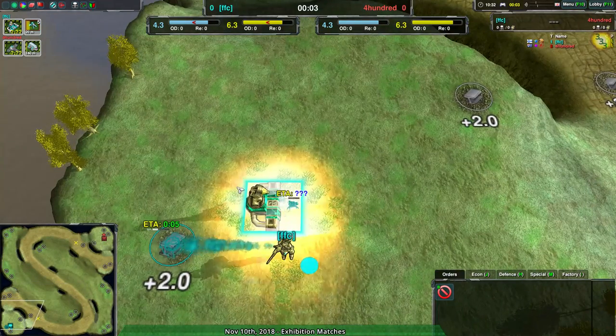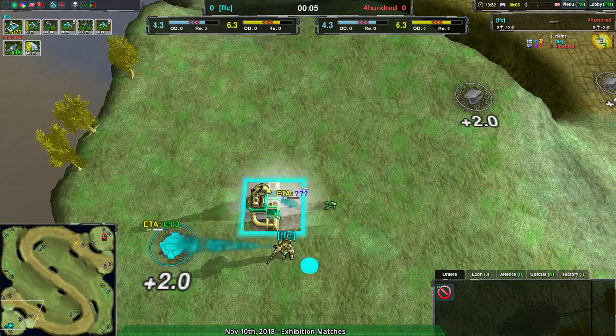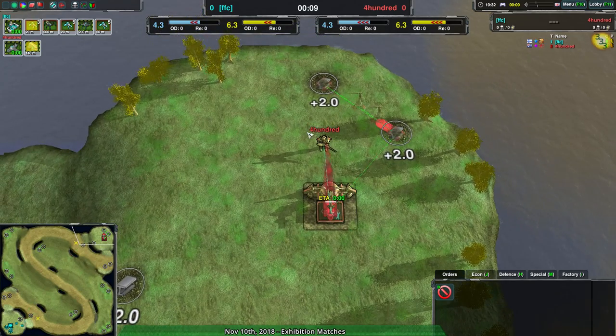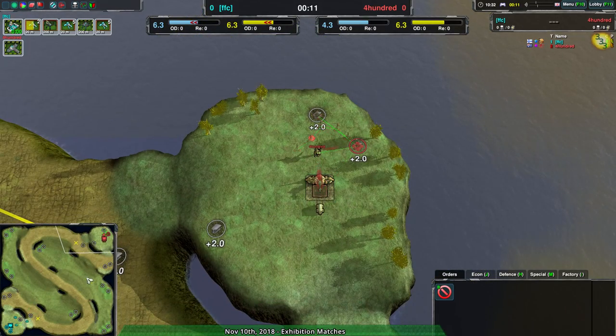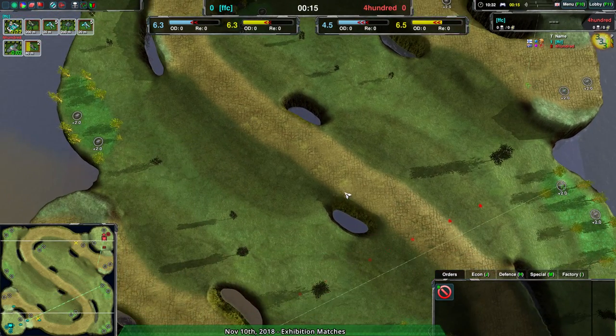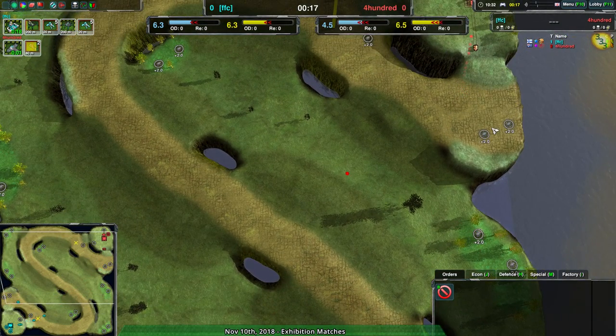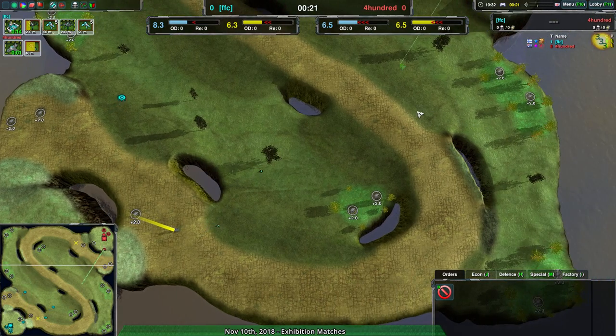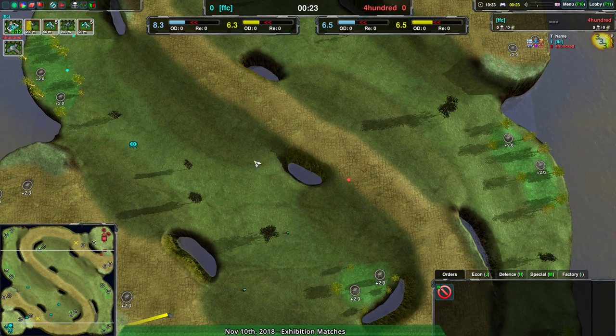This match is going to be FSC vs. 400 on Fairyland. FSC going for the Spiderbot Factory, while 400 going for the Rover Factory, which I'm a little surprised by. This map doesn't — it's not bad for rovers, but it's not great with the hills. They can traverse basically anywhere; the problem is simply a matter of speed. Spiders, of course, can go on cliffs, so they don't care!